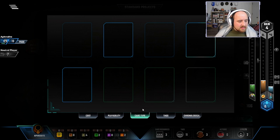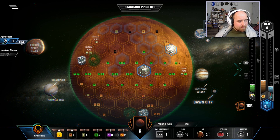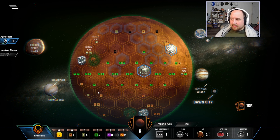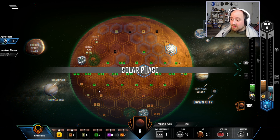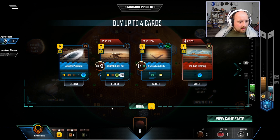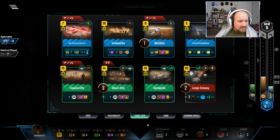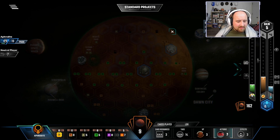Gyropolis gives money income for Venus and Earth tags — we have some Venus but no Earth. Research Outpost's dollar off everything can always add up. It gives a city adjacent to nothing so we'll take the money zone. That one plant income may have been useful, but a little money coming in helps. Government pushes oxygen. Venus stuff, plant tag — a cheap ocean at the end might be worthwhile.